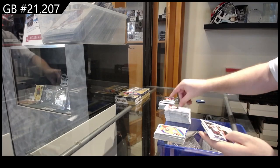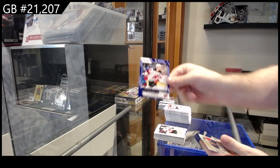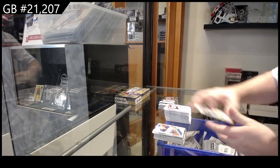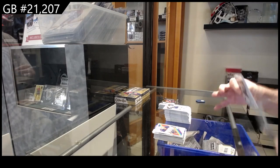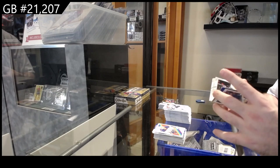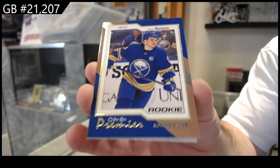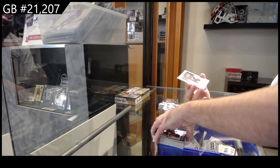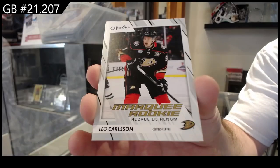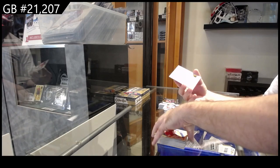We've got a marquee rookie of Greg for Ottawa, Jack Hughes all-star for the Devils, and we've got a McDavid for the Oilers retro. Premiere of Benson rookie for the Buffalo Sabres — Zach Benson. Marquee rookie Leo Carlson, and a retro of Dustin Wolf for Calgary.